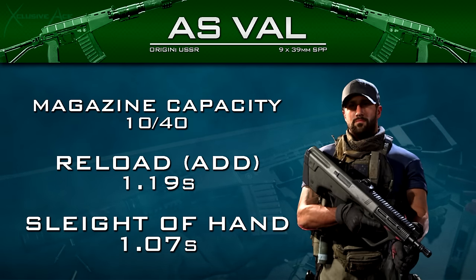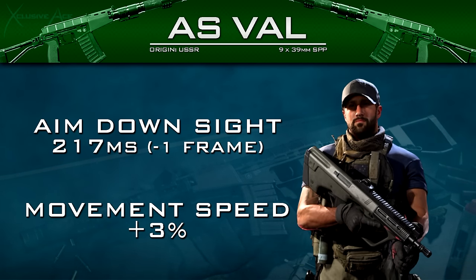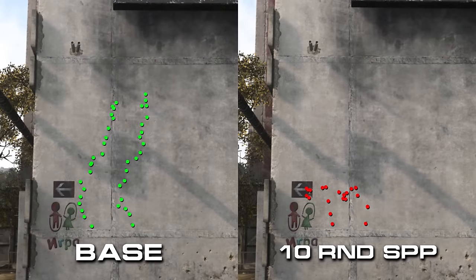The 10-round mag gives 40 rounds in reserve, and reload time is just 1.19 seconds — almost the same as Sleight of Hand on the base AS VAL. Using Sleight of Hand cuts it to 1.07 seconds, not really worth recommending. ADS time is improved by just one frame at 60 fps, and overall movement speed is boosted by three percent, so you actually move around like an SMG. The recoil with the 10-round mags is quite high for a semi-auto — it jumps upward quickly and cuts hard to the left after the first three or so rounds, nowhere near as accurate as something like the FAL.